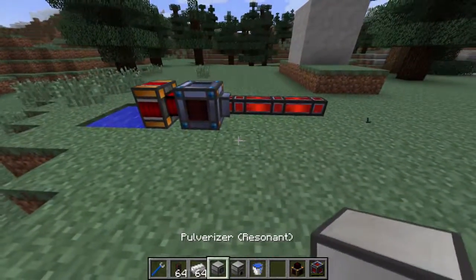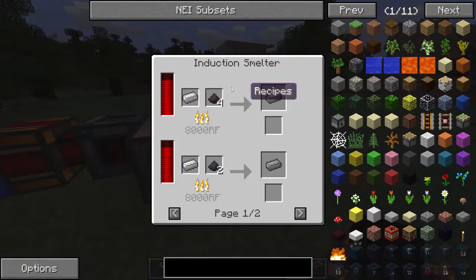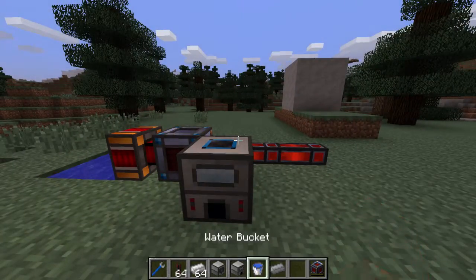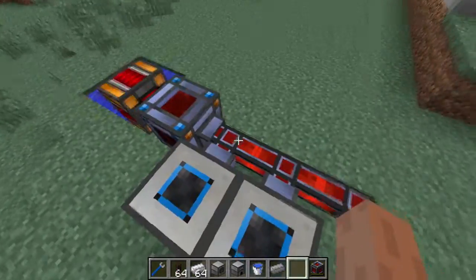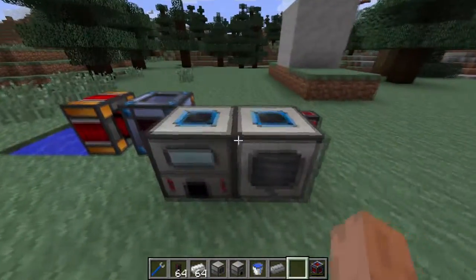We are going to want to transfer this power into an induction smelter, because the way to make steel is with an induction smelter — iron and pulverized charcoal or coal. However, first we have to get pulverized coal. The way to do that is to place down a pulverizer and connect it to our line of energy. And as you can see, the RF is going into each machine, and whenever there is excess, it will be stored in the energy cell, so we won't waste any.